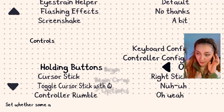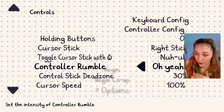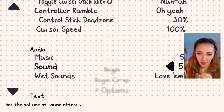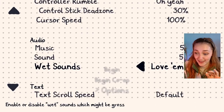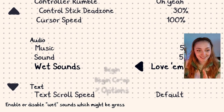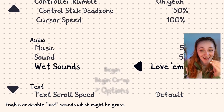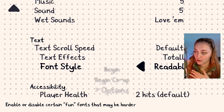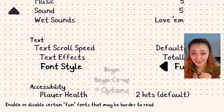Great. Obviously you've got the control configuration, which has toggle stuff options instead. Audio — I've already turned it down, I'm hoping it's an okay volume right now. Wet sounds — enable or disable wet sounds, which might be gross. I'm leaving them on, I don't care, but I love that that's an option. Text scroll stuff, effects if you want them on or off. Font — readable or fun — which is great for dyslexia.